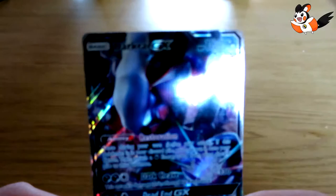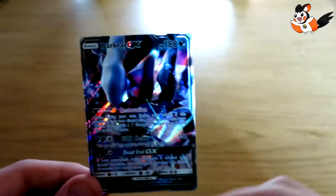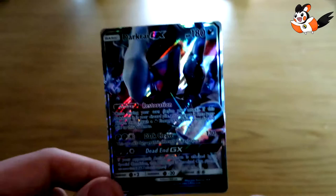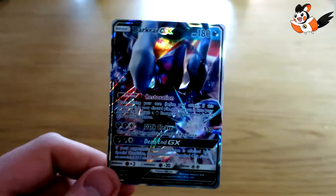The only good thing we got is this Darkrai GX and I pretty much love the design. It's my first GX card so I'm really happy with it. Check out my other videos from a year ago. I'm making new videos about fake Pokemon cards from the Wish app, similar to AliExpress — I'll review and open those packs for you guys. My English isn't great right now but it will improve as I make more videos. Like, subscribe, and see you next time!